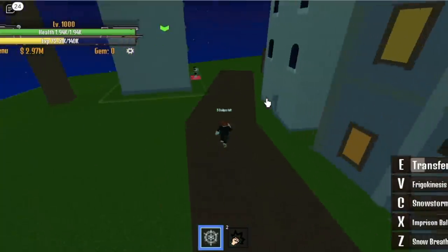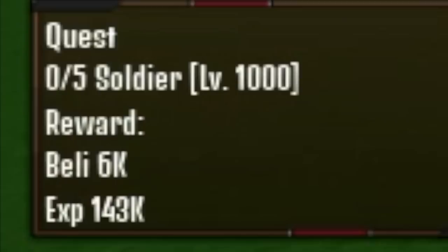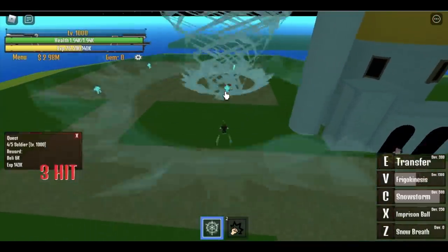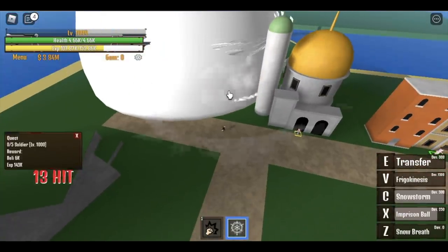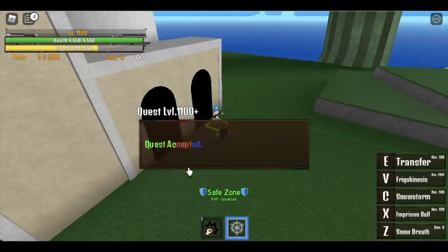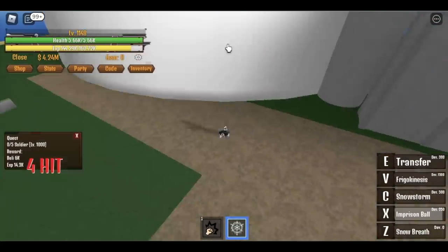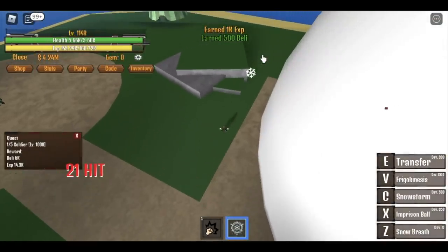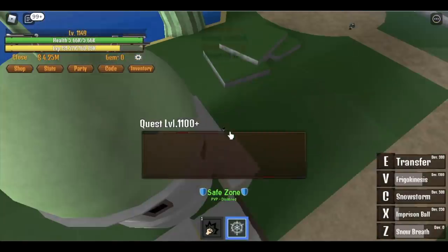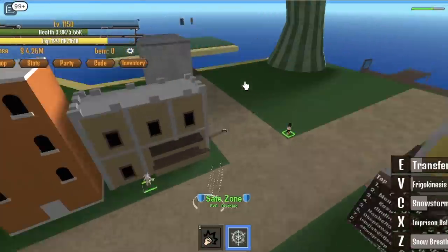After that, you can now go to the Bubble Island. Start defeating the soldiers here — you need 5 soldiers. Just use your Frigo Kinesis. Wait for one of them to spawn, use your Snowstorm. Do this until you reach level 1100. At 1100, start defeating the Captain — you can still do the Soldier Quest simultaneously. Use your Imprisoned Ball, four of them will die, then use your Frigo Kinesis, finish the quest, and now you're already damaging the Captain. Do this until you reach level 1150.